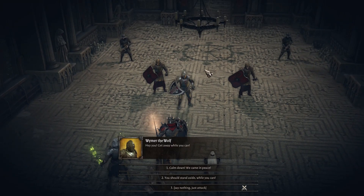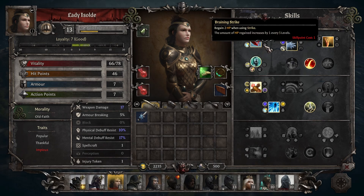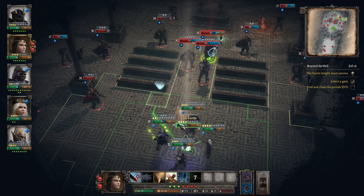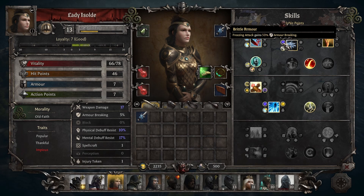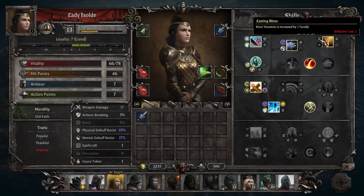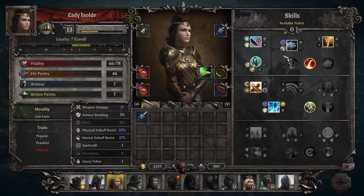My honorable mention sage is Lady of Isolde. She has a fantastic kit with most of the sage powers you would be interested in, starting with Inspire, which will give all of your party members two extra AP to work with. You can also upgrade this ability to lower the cooldowns of your entire team by one. This is a monster ability that could dramatically change the course of a battle, especially if you have two people on the team capable of using it.